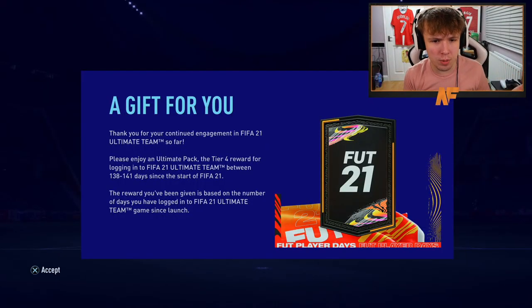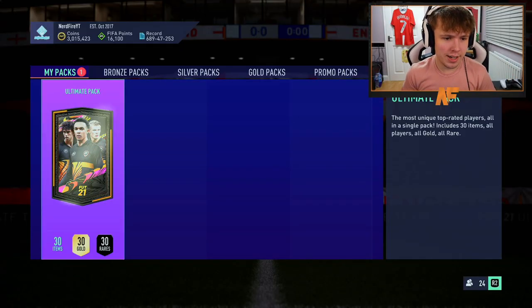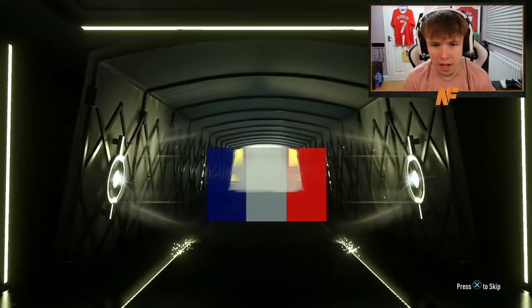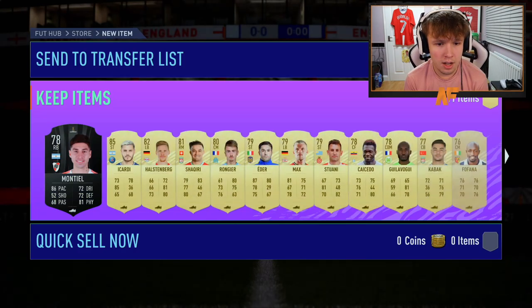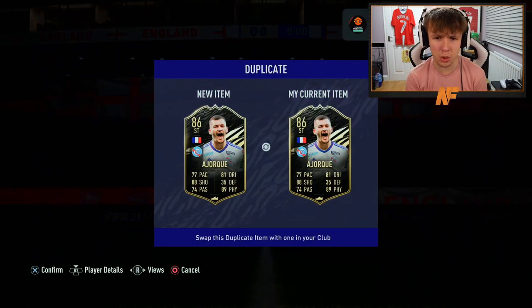For logging in 138 to 141 days, we got the tier four reward: a free ultimate pack from EA. Let's open it up — can we get a What If player? Will it even be a walkout? It is a walkout! It's an inform Lewandowski. In terms of fodder it's not bad at all. Checking behind him — lots of informs, but the Lewandowski is decent, I'll take that.